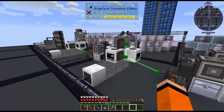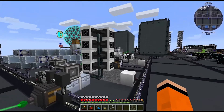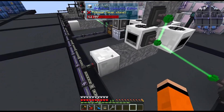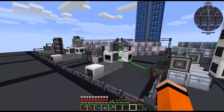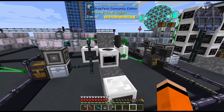Another upgrade I've made is these macerators — I just made this about 20 minutes ago. These used to be IV tier, the same as all the other machines, but I upgraded both the CEF and these macerators to LUV. This is for higher chance outputs on things like Vanadium going through the ore processing. The higher the tiered machine, the more chance output you get, so these are now LUV.